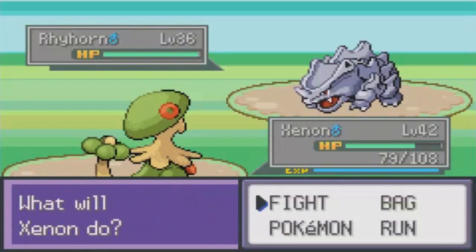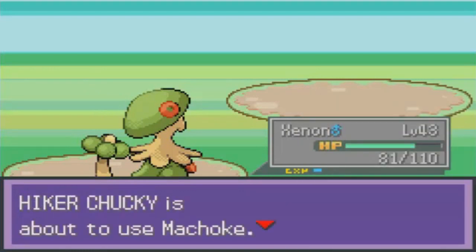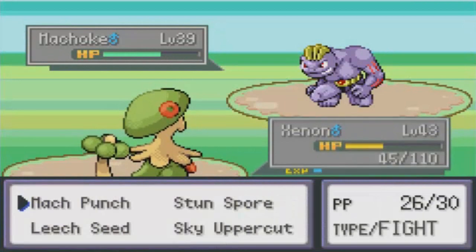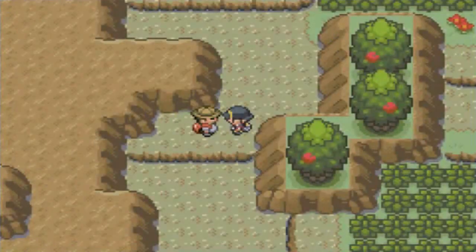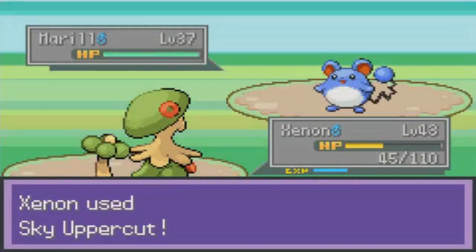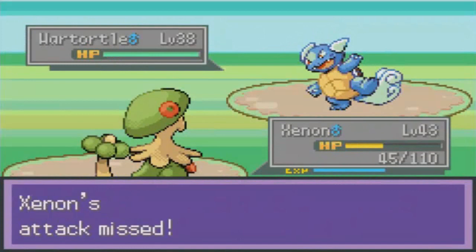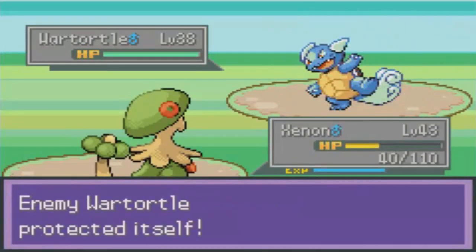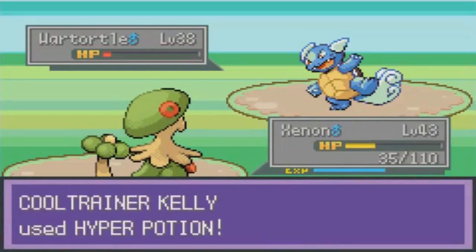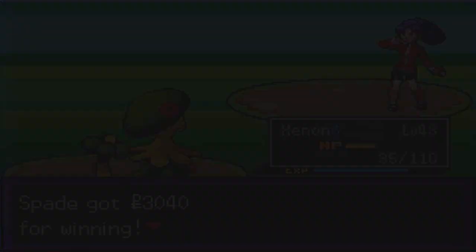Beat some Hikers, get a level up for Xenon. Flyhorn — boom. Level 43! Nice, plus 4 attack. Machoke — boom, he lives and he's gonna use a Karate Chop. Well, Sky Uppercut. There we go. And there is a cool trainer — Kelly. Let's go! She has a Marill and a Wartortle — boom. And another Wartortle — that's a random lineup. And that's a random miss. Stop — Double Protect, triple will fail. She didn't even try. Mach Punch — boom. Double Protect failed. That was the end of that.